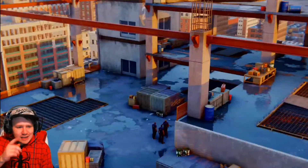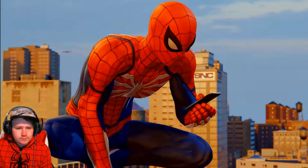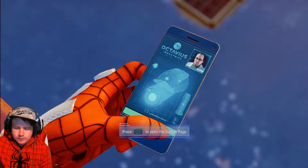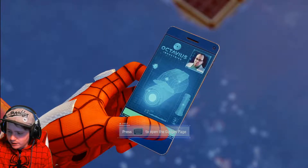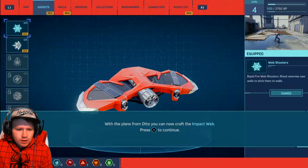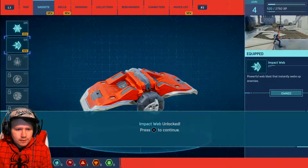Oh, this is the bit from the E3 demo! I think it looks like Otto attached an idea for a Spidey gadget. Man, does he ever stop inventing? Bear with me just two seconds guys - I'm gonna start a timer just so I know how long this episode is gonna be. I should have done that from the beginning. With the plans from Otto, you can now craft the impact web. Press and hold X to craft the impact web. Impact web unlocked.